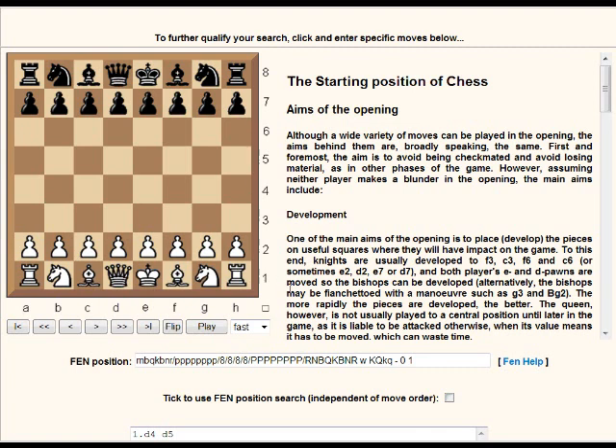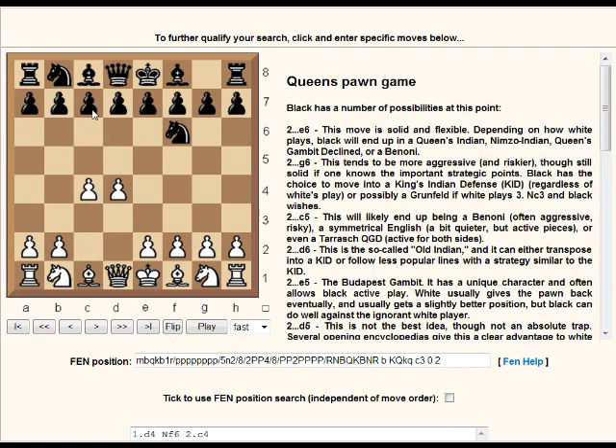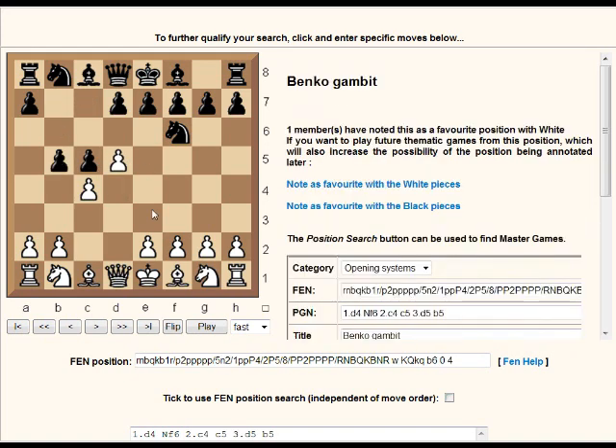Welcome to the fourth part of opening names with d4. After d4 we also have the Benko Gambit. The Benko Gambit is when black strikes out first with c5 and immediately plays b5. It gets a lot of compensation and is one of the most well-respected gambits available to the black player.